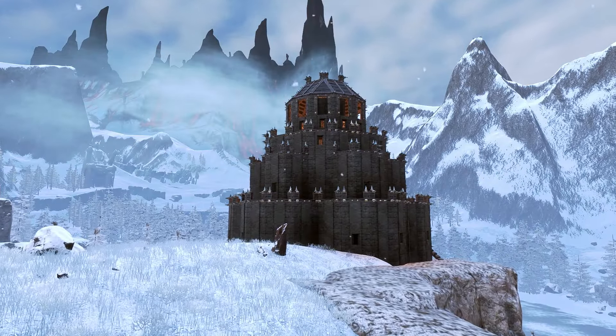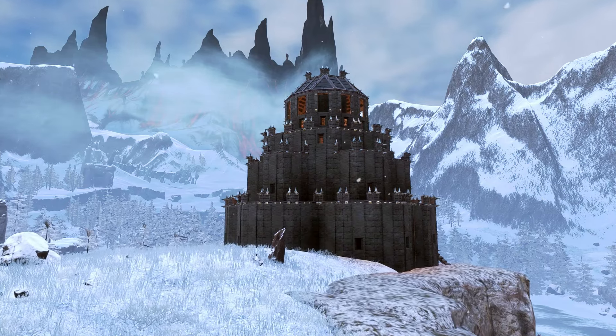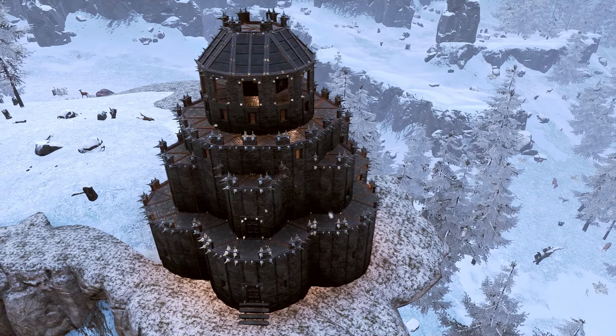Black ice has a tendency to end up as one dark blob, so try to build one singular structure with a good amount of shape, and make sure to light it nicely on the inside and the outside, and add fences to make sure you have good visual definition.